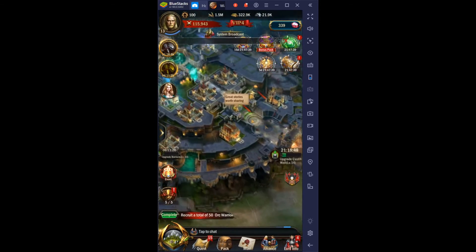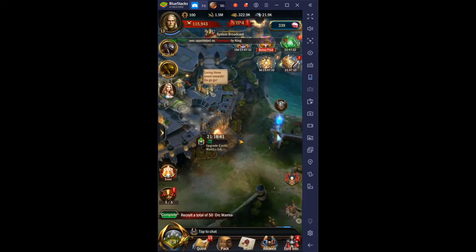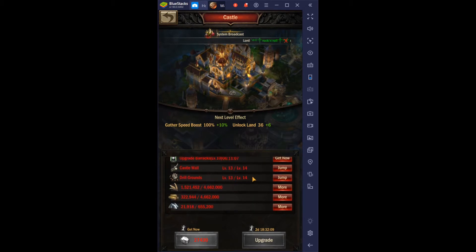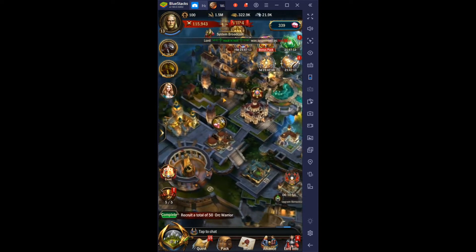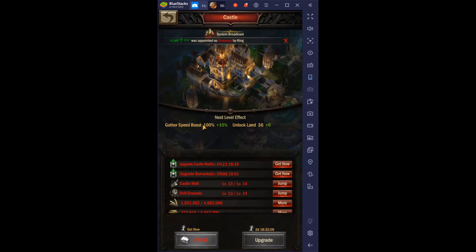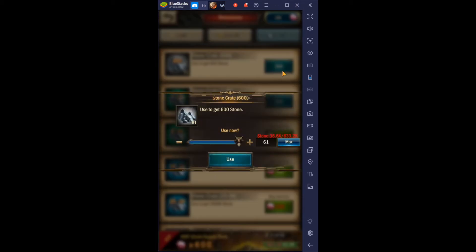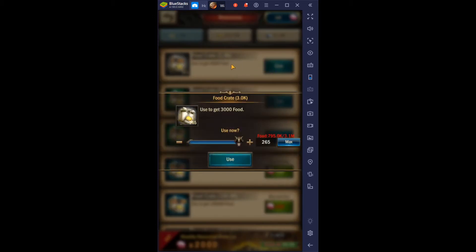So we upgraded the castle to level 14. Once these two buildings here are finished, we can upgrade the castle to level 15, which requires these two buildings upgraded and four million resources with a two-day upgrade. We might hold off on that until the next upgrade buildings mission in two weeks. We'll see if we can gather enough resources.